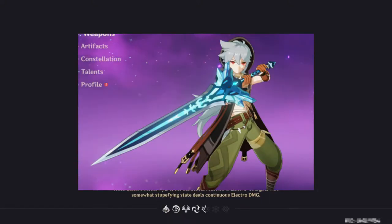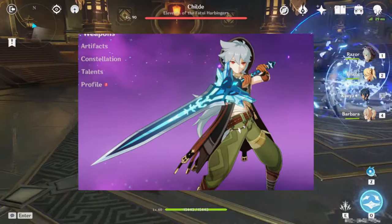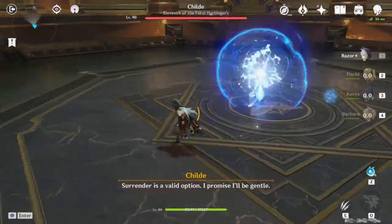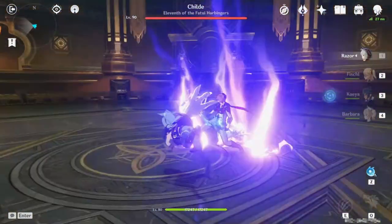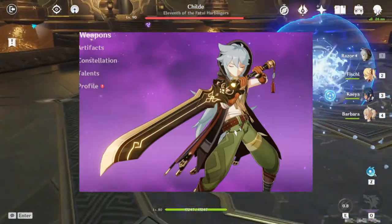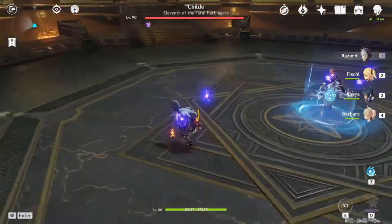Snowtomb Starsilver is the most recent Claymore in the game and you can get it for free by exploring Dragonspine. Once you get the weapon, you also unlock the recipe to craft it. Prototype Animus, now renamed to Prototype Archaic, has been in the game for a while and this has been the go-to free-to-play Claymore for Razor mains.